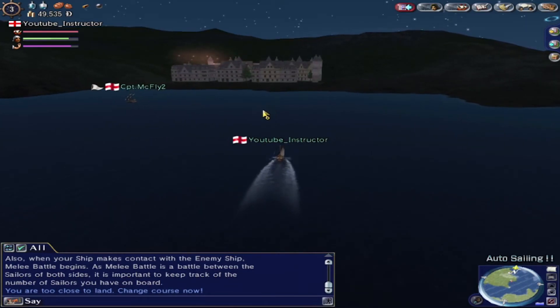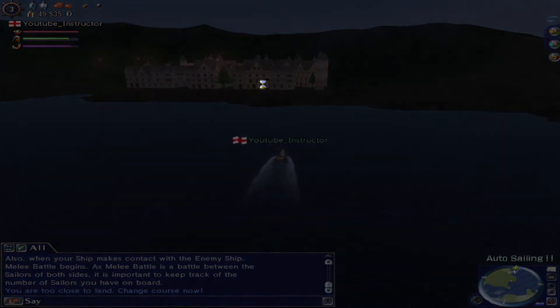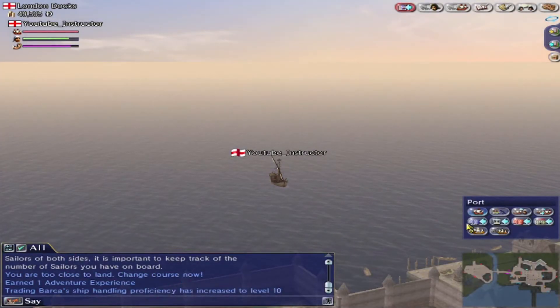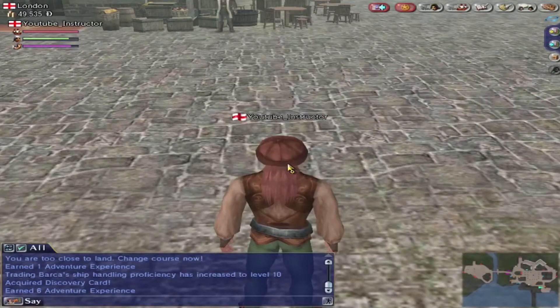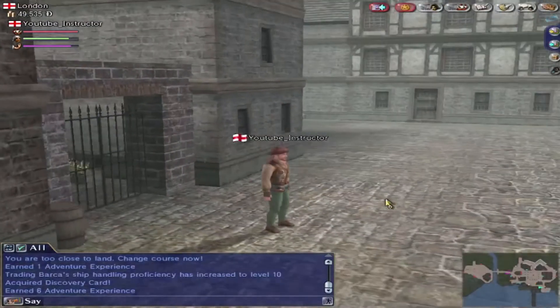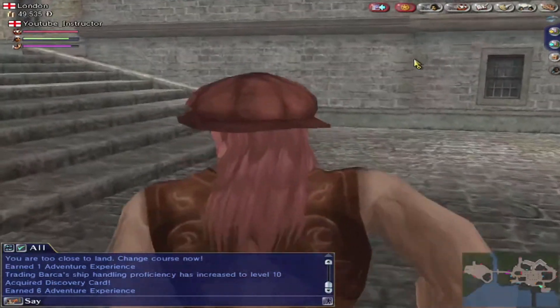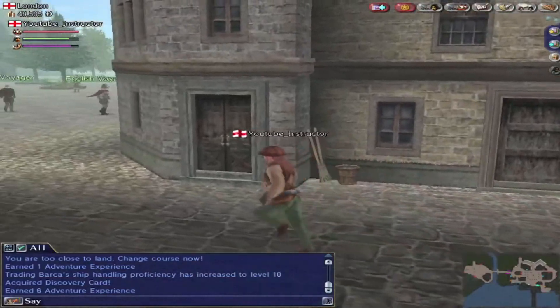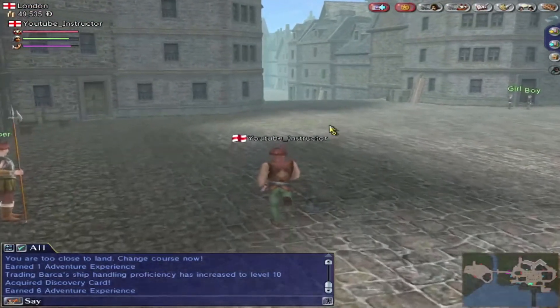So we go to the harbour again. We actually discover London officially now, and you get a feel for where places are — like the Royal Palace, etc. We're interested in the Merchant Guild for obvious reasons. With the crest, you've got two choices: you either return to where you took it, or if it's a different city you can take it to someone who will organise another ship to return it.